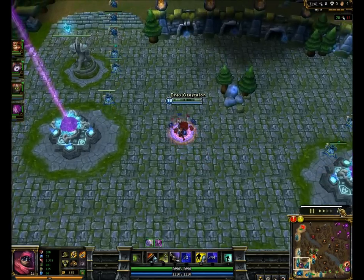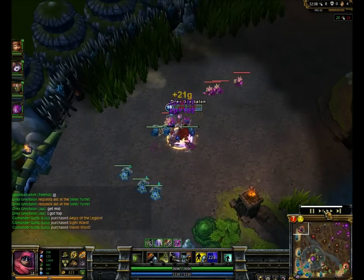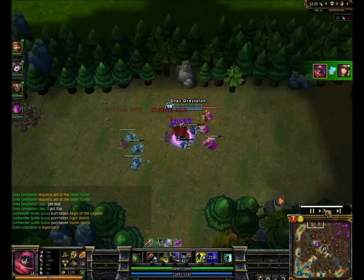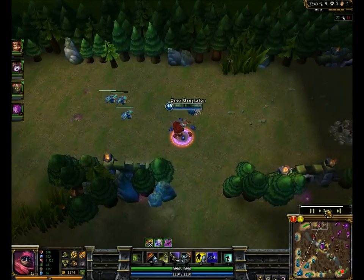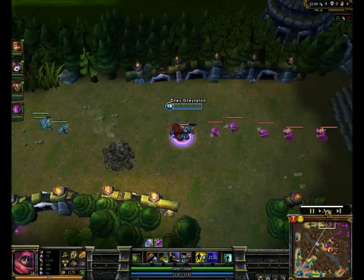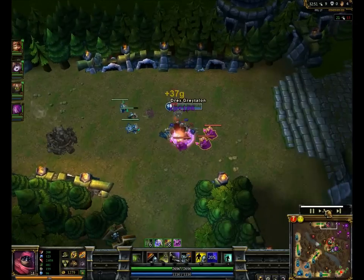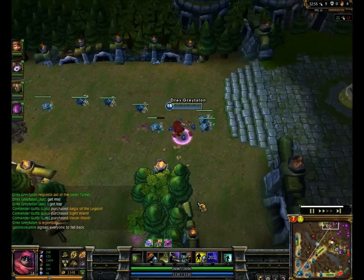I'm just pushing again. They're telling me to go mid but I'm just gonna keep pushing. Man, a tasty Caitlyn — she just melts to me. I kill her in seconds and she can't do anything because I dodge all her stuff. If she keeps firing on me while I'm dodging there's nothing she can do, and the more I dodge the more damage I do back to somebody. Plus I'm level 18 — I have a level advantage over her.